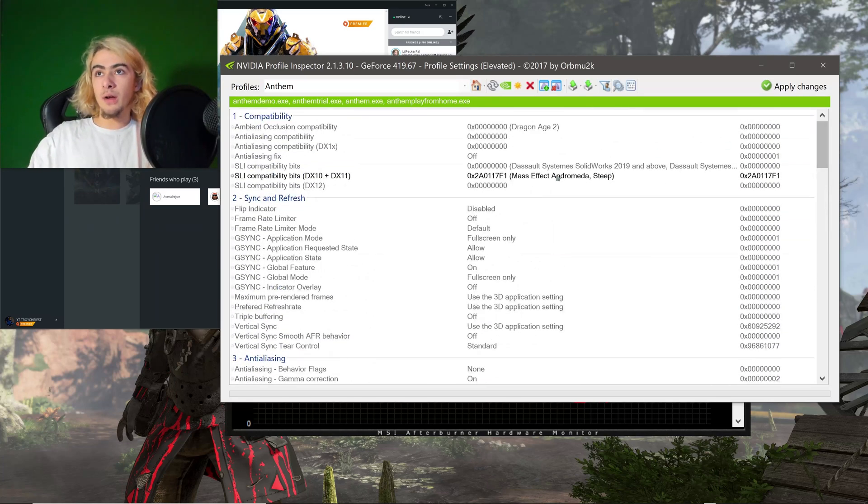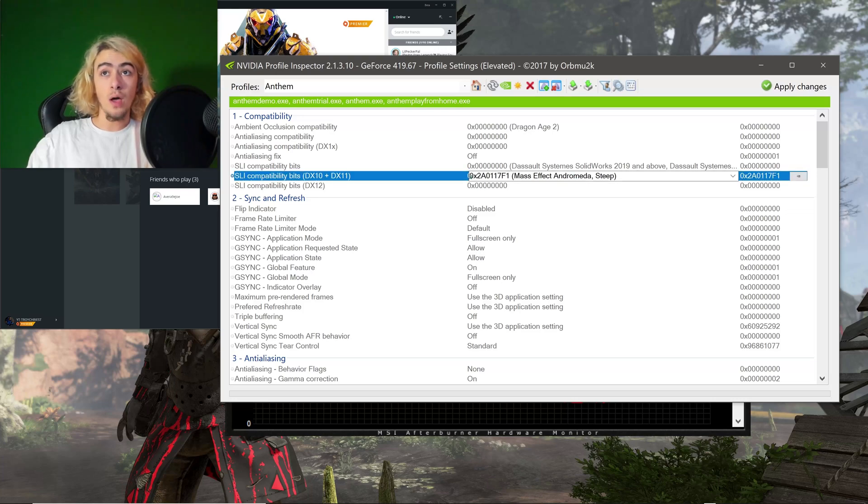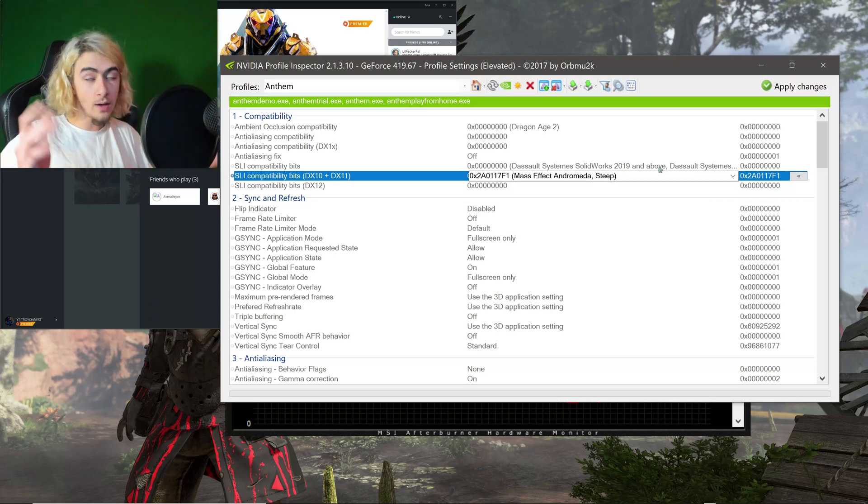Right here it is going to say Battlefield V, but you just change that to 0x2A0117F1, which is the Mass Effect Andromeda profile.